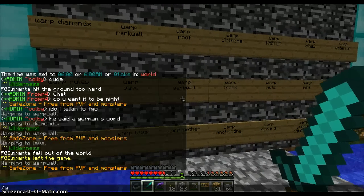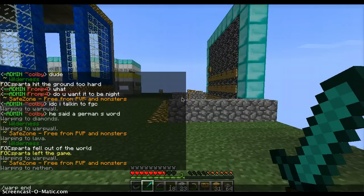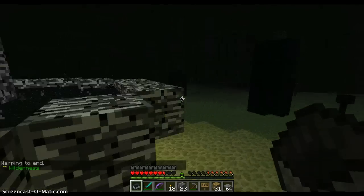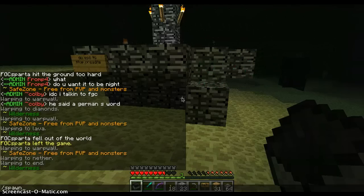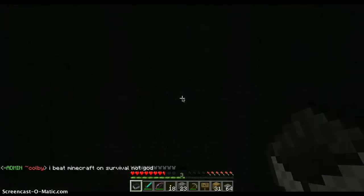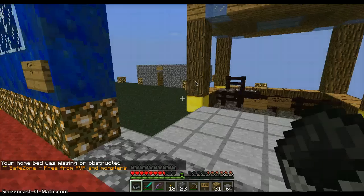If you type warp nether it'll take you to the portal, and warp nether actually takes you into the End. To get out of the End, you can either use this portal or go to a warp — you can't do slash spawn because it'll spawn you in the End and you'll just be lost. You have to go to a warp or go into that portal. We're gonna make a PVP arena in the End, but we're not quite finished yet.